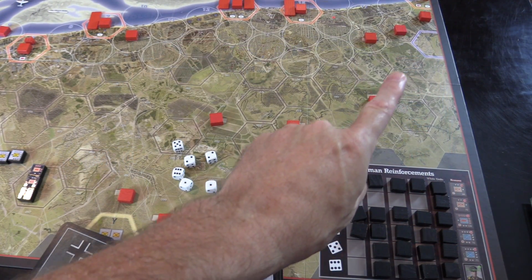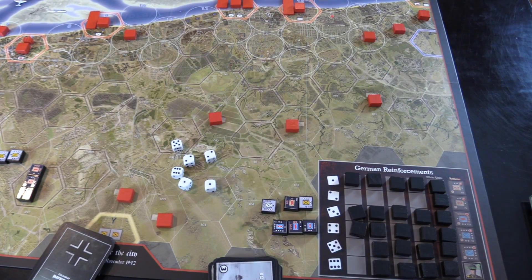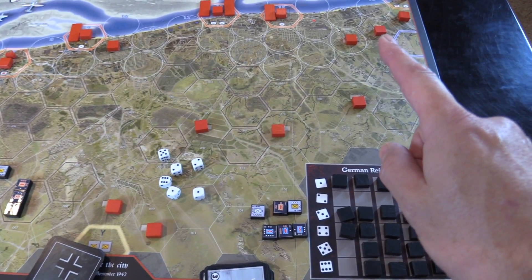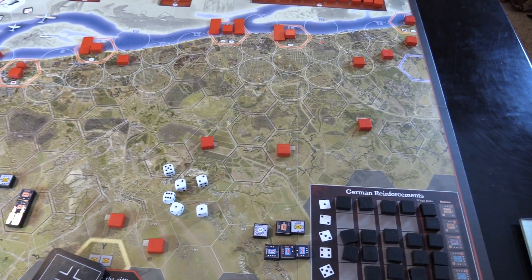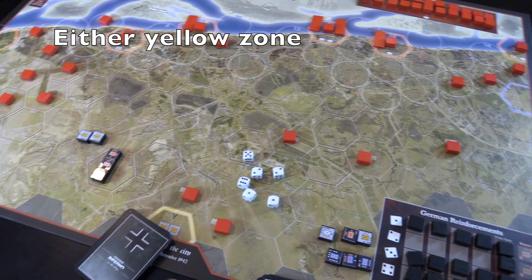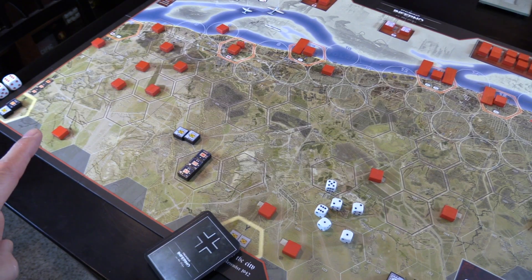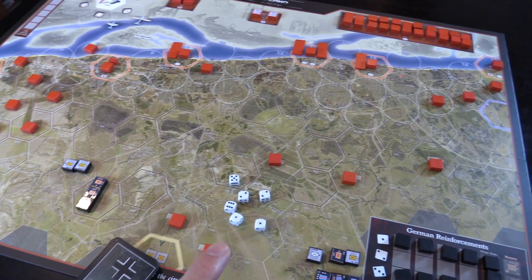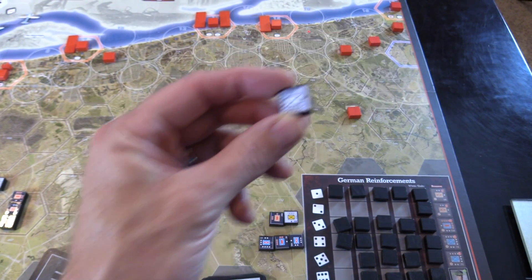The blue units have to go to the blue spawn area up here — they're coming in from that side of the map, which is very close to one of the Russian locations you need to capture. The yellow units have to go to their yellow zones, which are much brighter than the blue one further up top. The white unit can go either place, wherever you want. Your stacking limit is four.